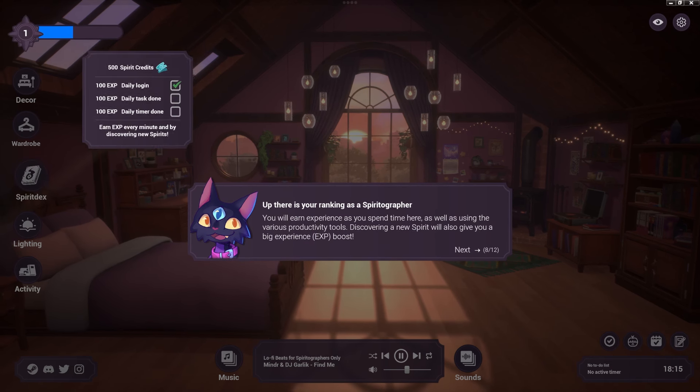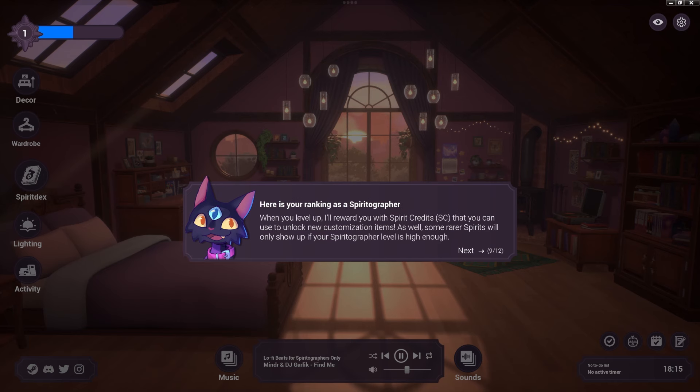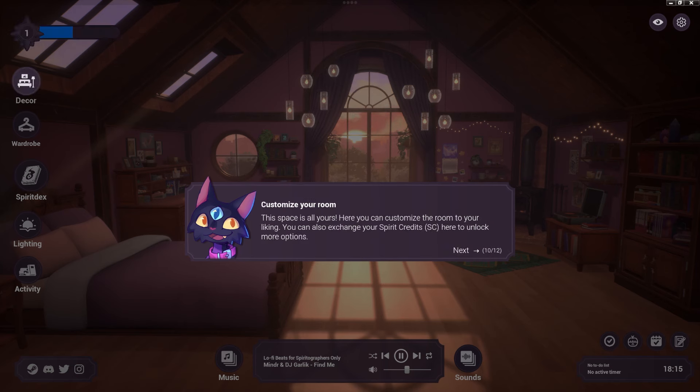Up there is your ranking as a Spiritographer. You'll earn experience by spending time here and using the productivity tools. Discovering a new spirit gives you big experience boosts. When you level up, you'll be rewarded with Spirit Credits (SC) to unlock new customization options. Some rare spirits will only show up if your Spiritography level is high enough.